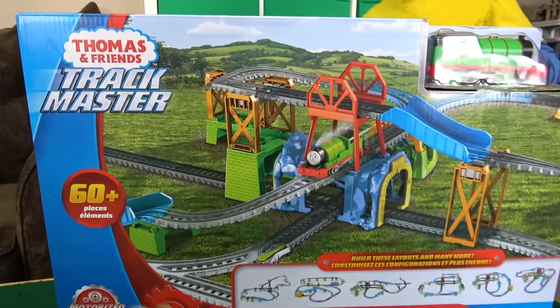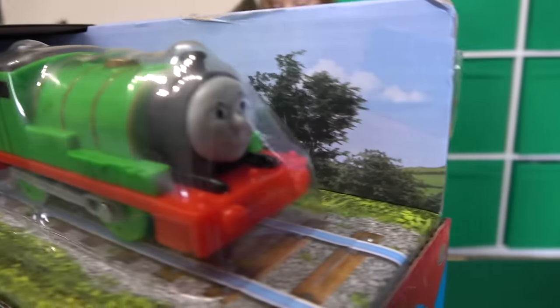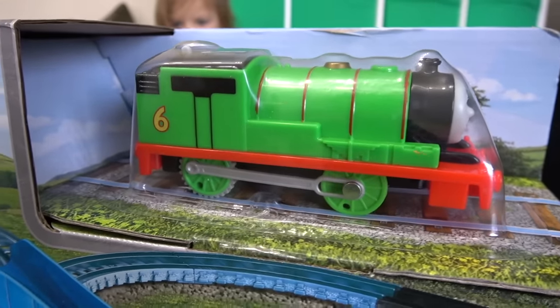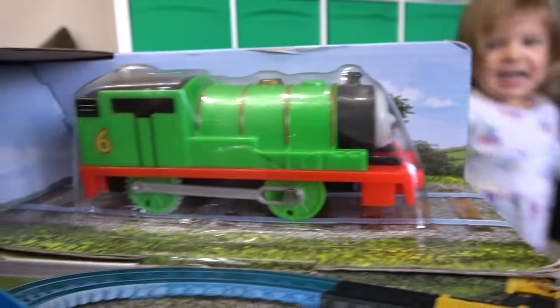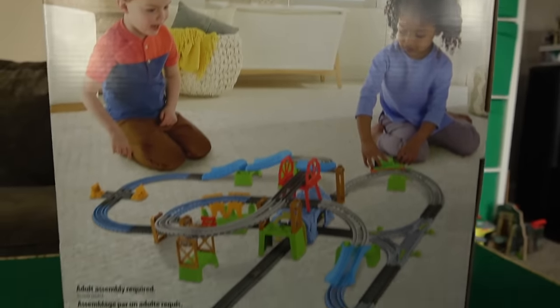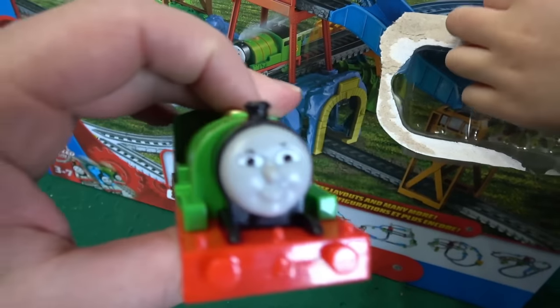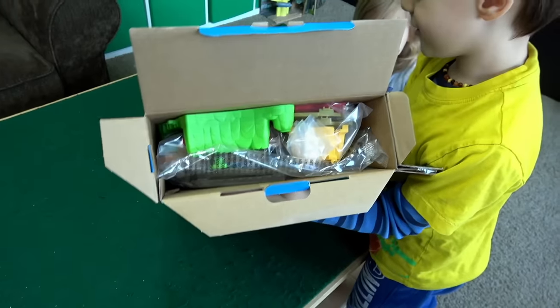William, what are we unboxing? It comes with a regular Percy, which is good — I think we need a regular Percy. Look at the back of this: we've got six different sets, 60 plus pieces. Are you ready to open this up? Okay, I think the first thing we'll do is get Percy out of there. Are you excited? There's Percy — it looks like a regular Track Master Percy. Whatever you do, don't dump it.